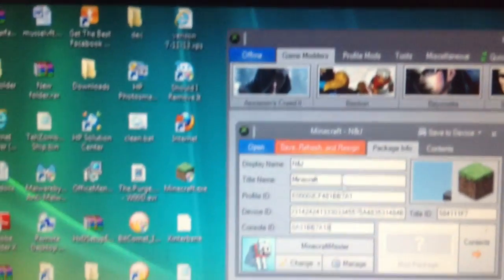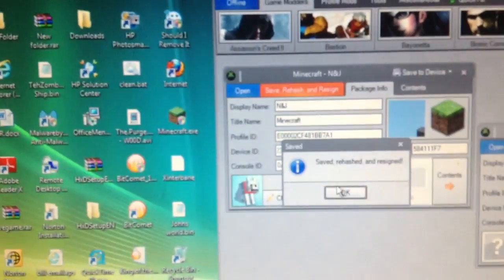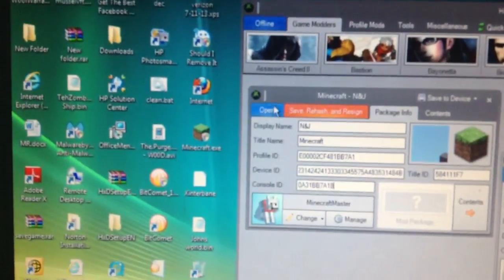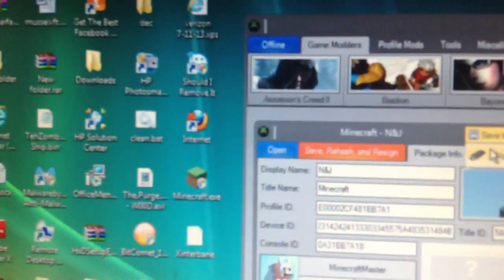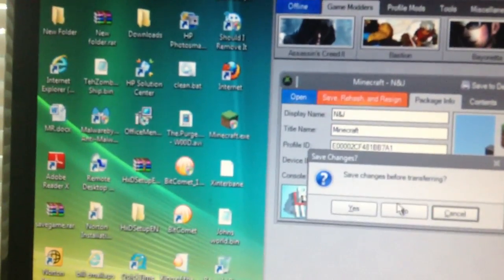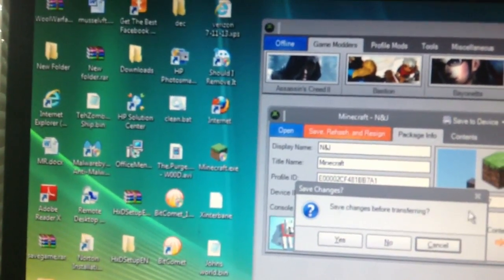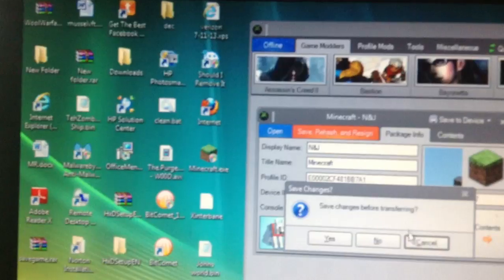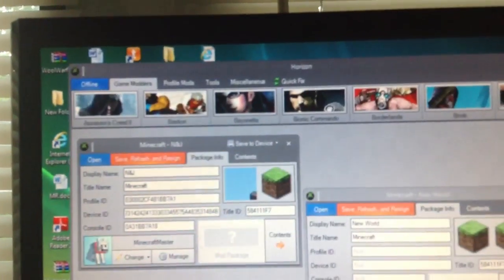So after you've put all the IDs in, you're going to press Save, Rehash, and Resign. It's going to say Save, Rehash, and Resign. Then — and most people don't know how to do this — you want to Save to Device, then press Save to Flash Drive, then Save Changes Before Transferring. I already did that so I'm going to press cancel. And then you're done with that — you can just X out of Horizon.